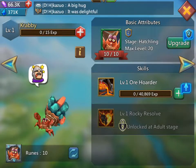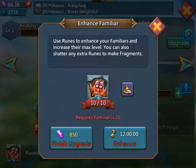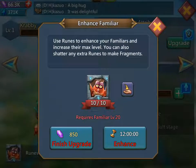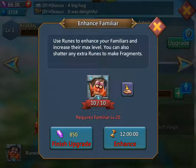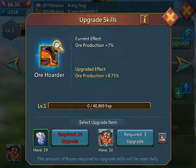I can upgrade this hatchling now — well, no, I can't. I need level 20 to upgrade him. It says right there: requires familiar level 20. I can finish now for 850, but it takes 12 hours. Do not use the ruins to upgrade the skill — only use the shards.